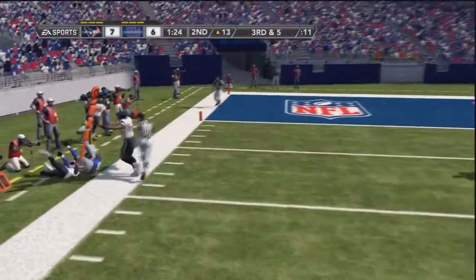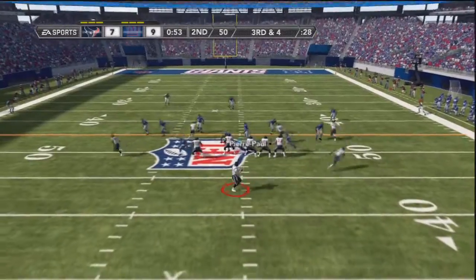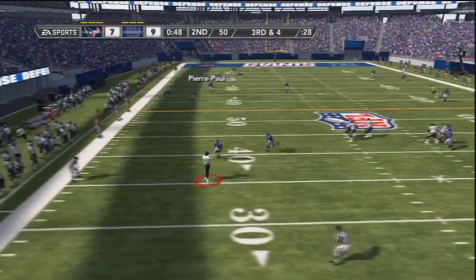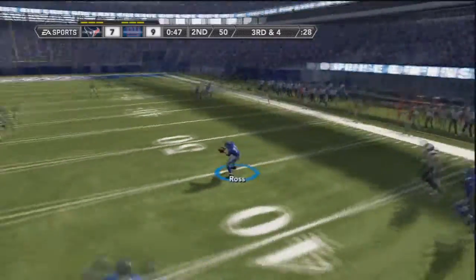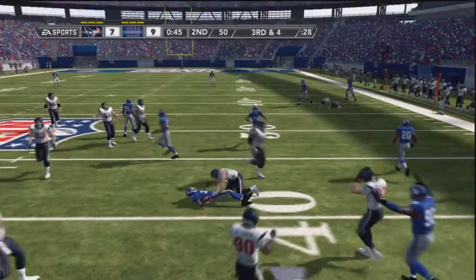I kind of ruined it — I should have passed to the square. He was already going to the middle, but I saw the pressure coming down the middle, the little blitz, and I had to quickly throw it. You understand when you play this game. Aaron Ross with the little pick — good job, Aaron Ross. He was in the buzz zone and he was going to run with that guy who was going outside.